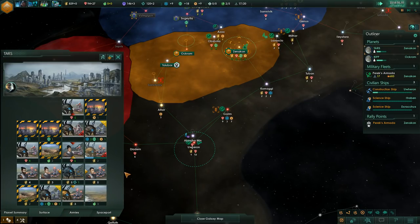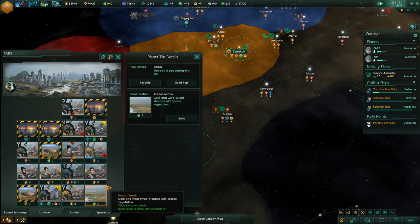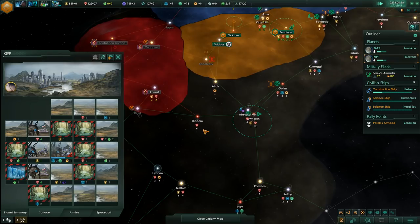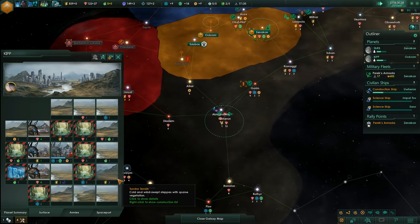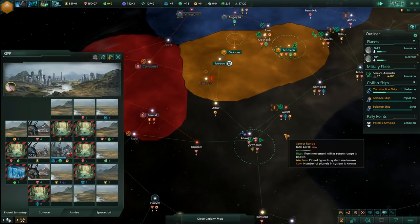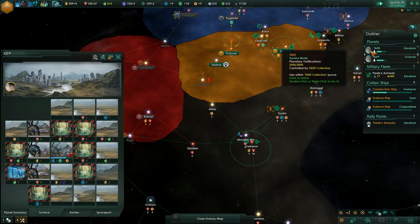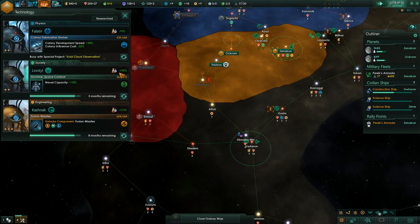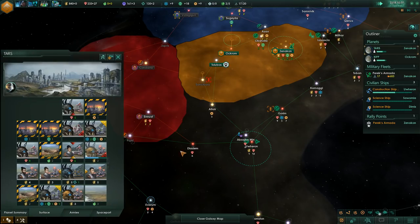We're building another TARS and another KIP. We should effectively be constantly building new TARSs and KIPs wherever we can, really. Increasing our population and science output is going to be really important. Our society research is already plus 18, which is ridiculously high.